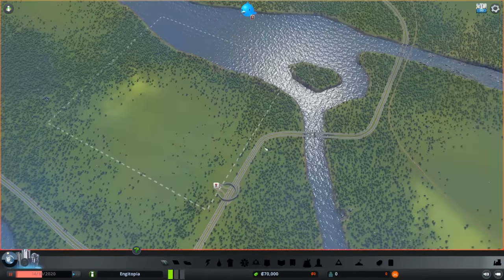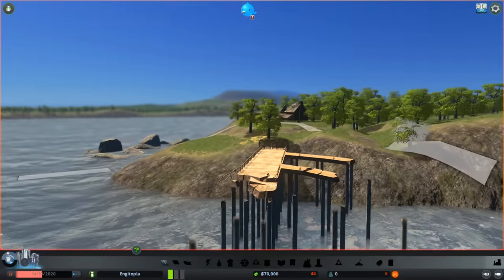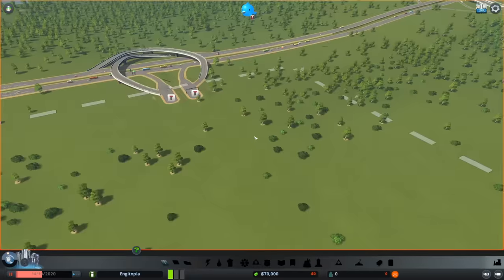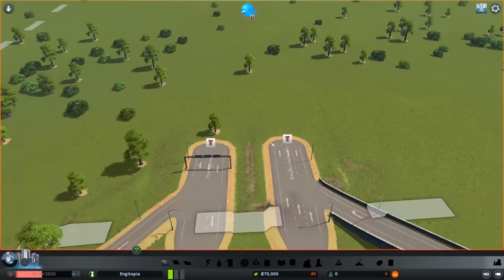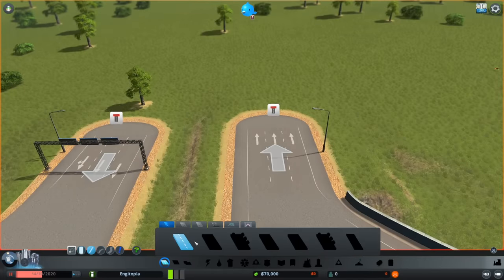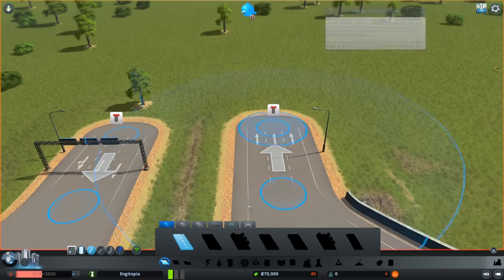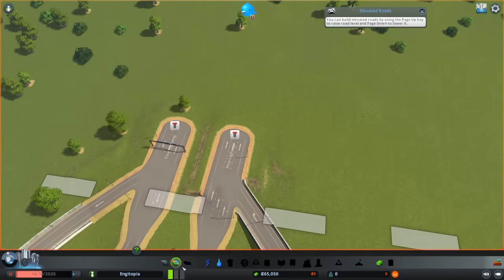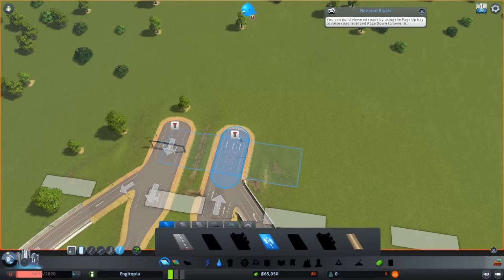Engitopia - where engineering dreams come true! So this is our level. We've got a fat river - look how wide that is. There's a little dock over here, a bit destroyed. We've got a highway coming in with a nice little slip off and on. First things first, we've got to build a road. We've got three lanes coming in, but at the start of the game we're literally just on normal roads.